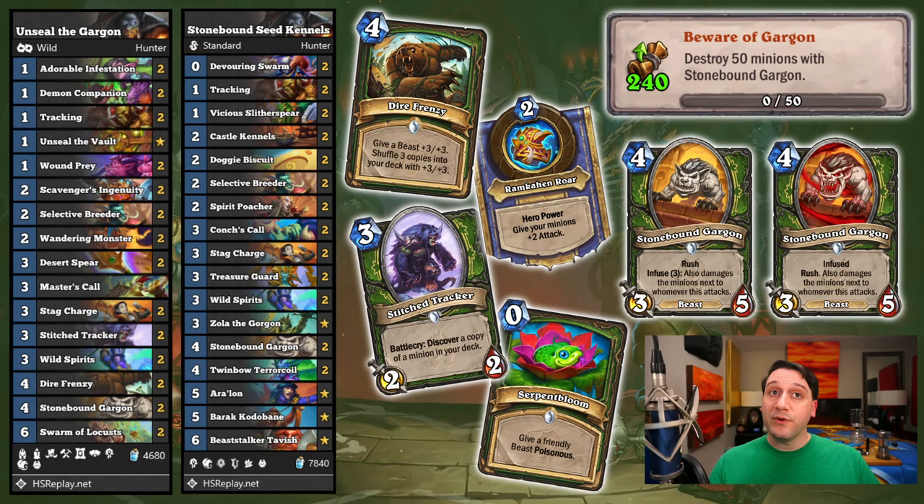As a 3/5 with Rush, Stonebound Gargon feels quite efficient at taking down enemy minions, particularly when infused. Buffs from Doggy Biscuit, Dire Frenzy, and even the Uldum quest do improve its ability to rip through opponents' boards. Selective Breeder, Devouring Swarm, Zola, Stitch Tracker, and Dire Frenzy are great at providing reinforcements to your army of Gargons to rush through this. Serpent Bloom was a consideration for inclusion but felt completely unnecessary across the few games it took to complete this. Have fun utterly demolishing aggro decks for this one.